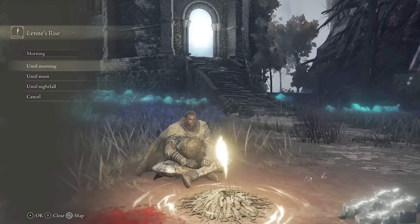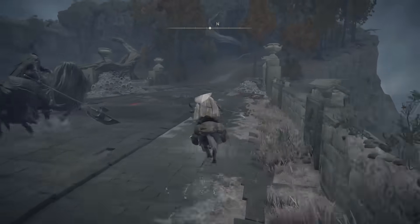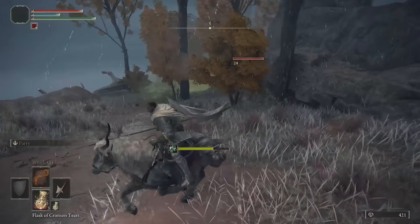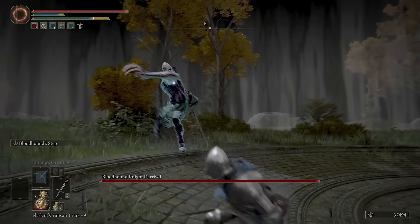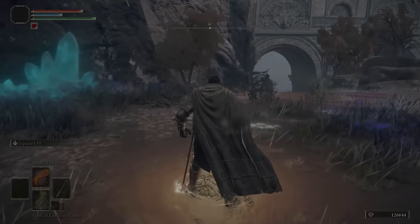There will now be a scary black knight on the bridge. We're going to run by him and head up the hill with the poison traps and make him follow us. He's going to die and give us the Bloodhound Step ash of war, which allows you to turn invisible while dodging, and you'll get a sweet 42,000 ruins. After killing him, you might be poisoned, so drink a health flask and come back down to the hill preferably quickly while avoiding the enemies.